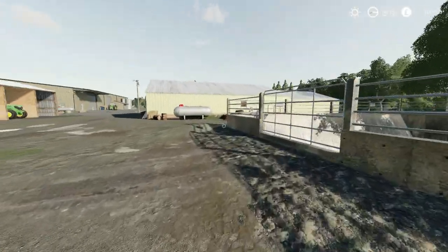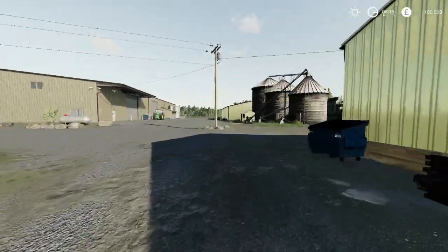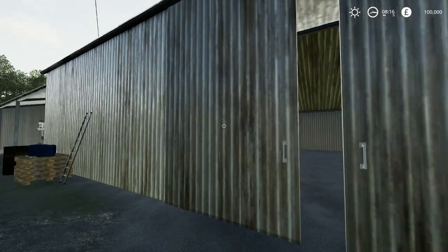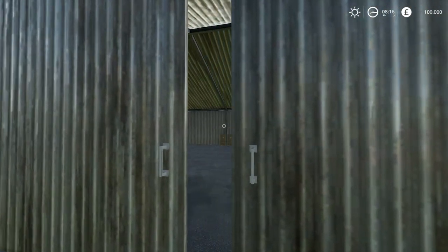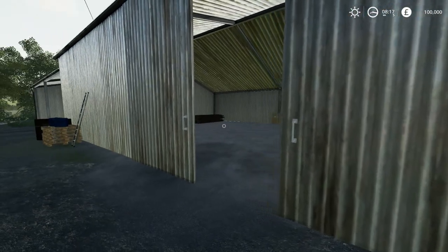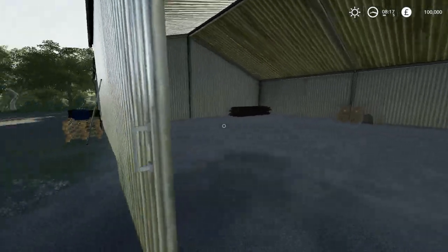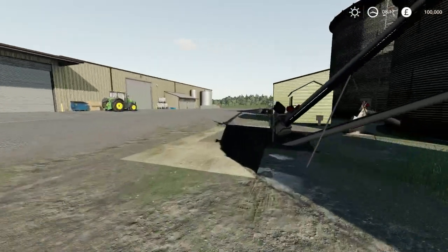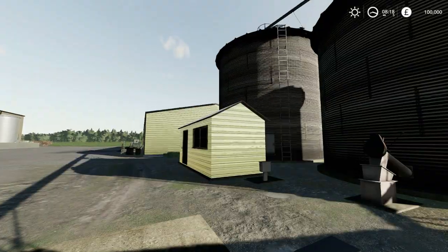Another storage place there. There's your slurry pits and everything. Nice sheds there for your tractors — nice creaking doors. Only one of the doors opens I think, but it looks like it opens wide enough to get a tractor and trailer in. Grain silo there, tipping there and goes up the augers and into the bins. That's great.